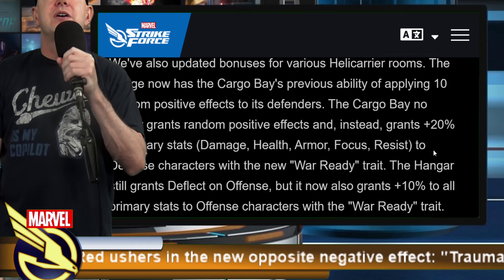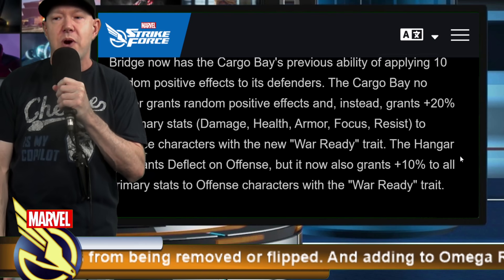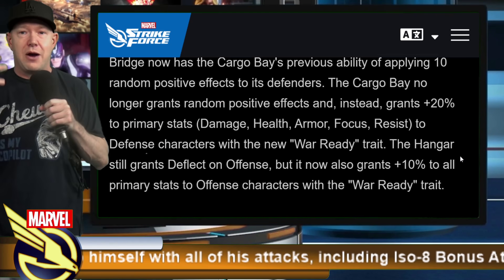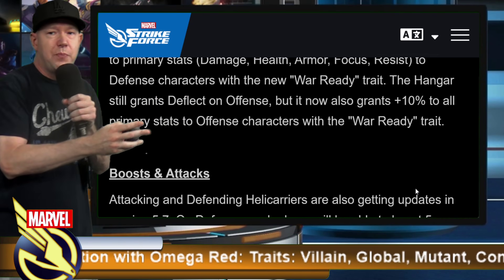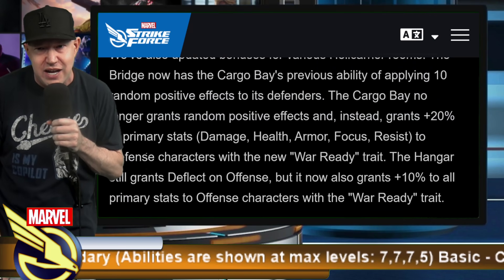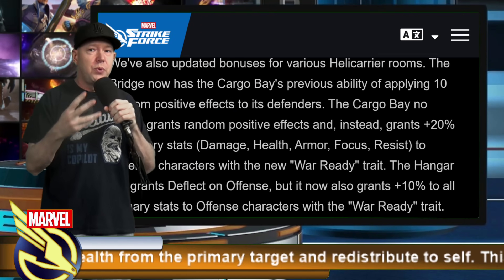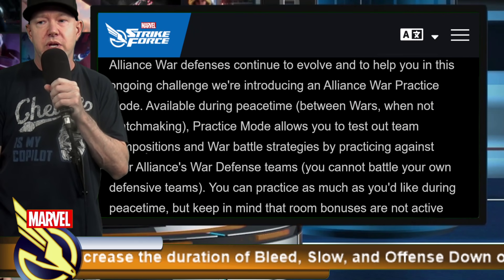There are two new room buffs. The cargo bay no longer grants random positive effects; instead it grants a 20% boost to primary stats to defense characters with the new war ready trait, and that is a global buff affecting everything. This is going to become a very important room, just like med bay, armory, and barracks. The hangar, which was also a global room, now grants 10% primary stats to war offense characters with the war ready trait — the green ISO.